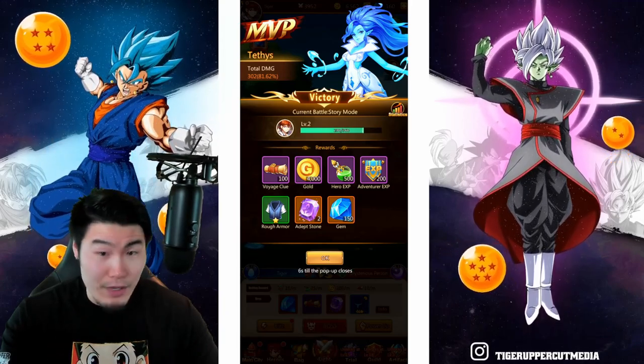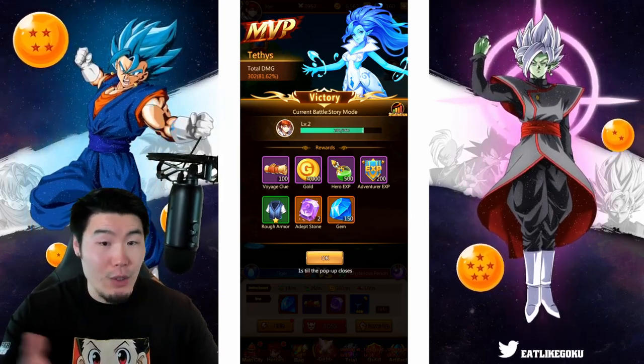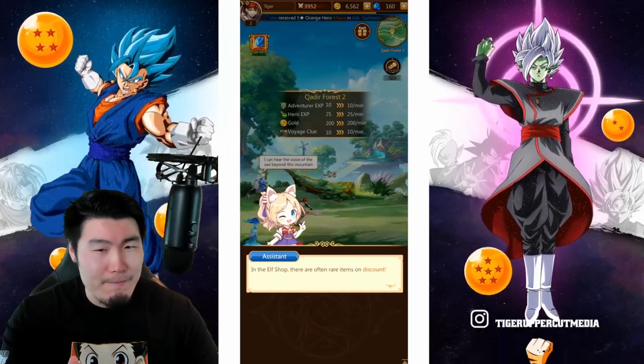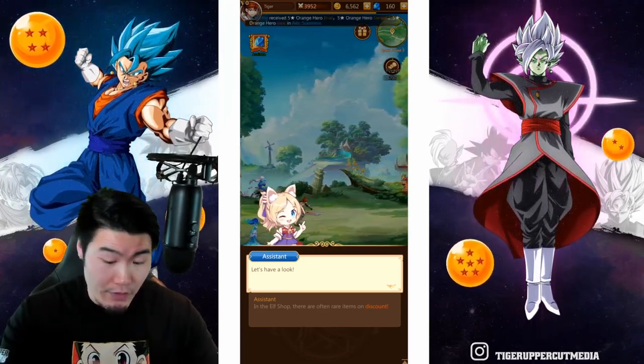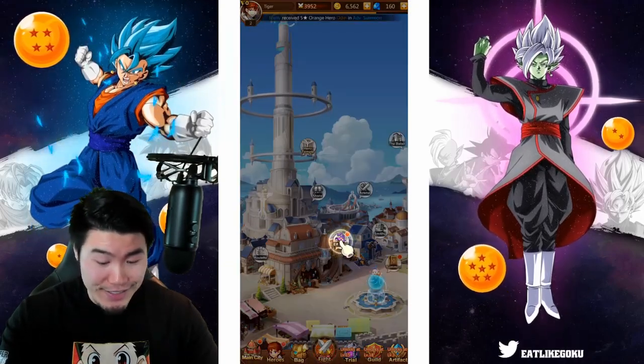And we got a bunch of stuff again. I know what adventure EXP is, I know what gold is, but what are the gems for? Summoning, maybe? Hopefully for summons. In the elf shop, there are often rare items on this account. Let's have a look. So apparently we're going to the elf shop.